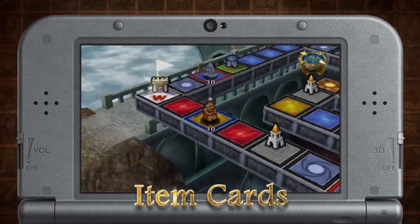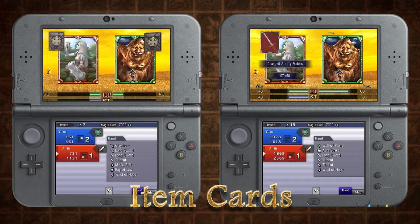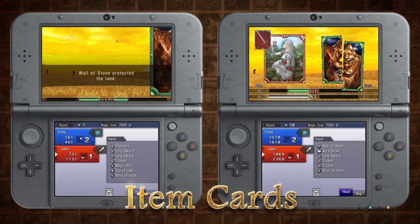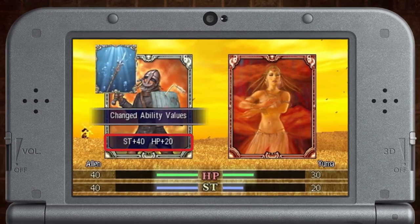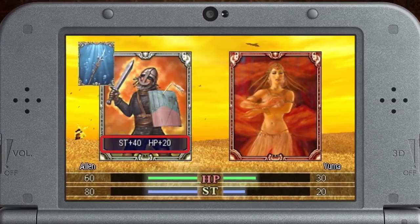Sometimes you'll need a card to turn the tide in battle. This is where Item cards come into play. These cards will help you temporarily change creature stats and provide other useful effects. Trident is a powerful weapon that raises both the strength and HP of the creature it's equipped to, making it useful when invading or defending land.